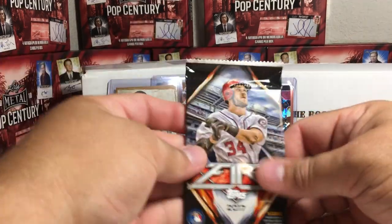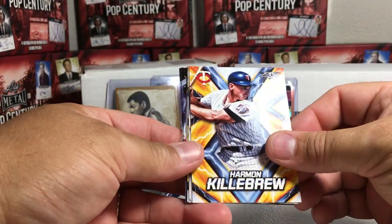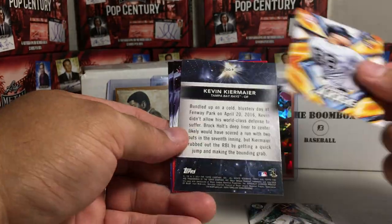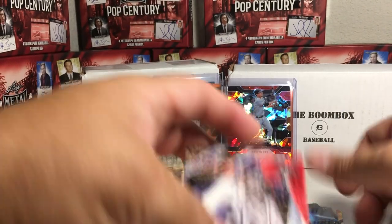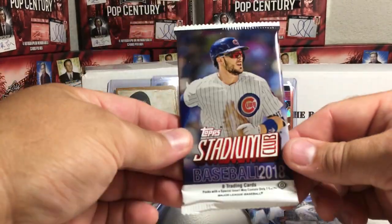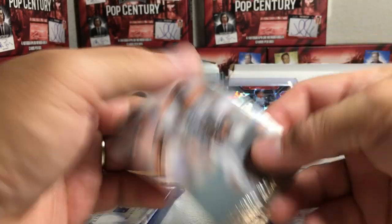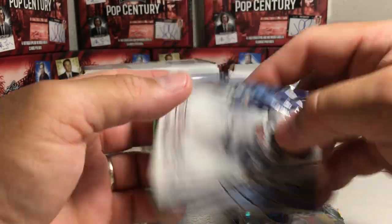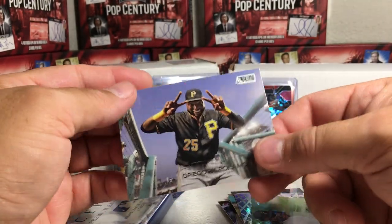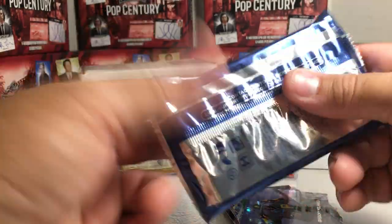Now the Topps Fire add-on pack from 2017: Harmon Killebrew, Rickey Henderson, Aaron Judge rookie - that's pretty sweet - Kevin Kiermaier, Golden Grabs refractor, Shane Newcomb, and Noah Syndergaard. Then 2018 Stadium Club add-on pack: Tommy Pham, Sandy Alcantara, Francisco Mejia, Ender Inciarte, Carlos Carrasco, Carlos Correa Beam Team, Josh Bell, Gregory Polanco.